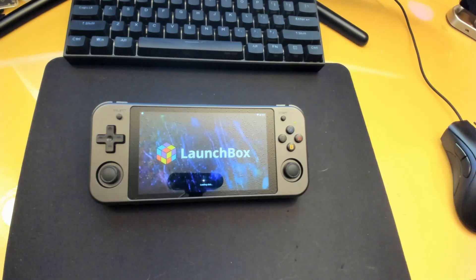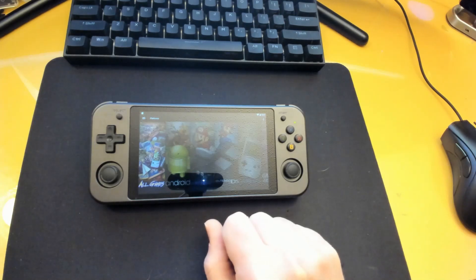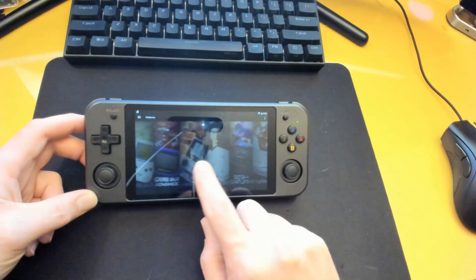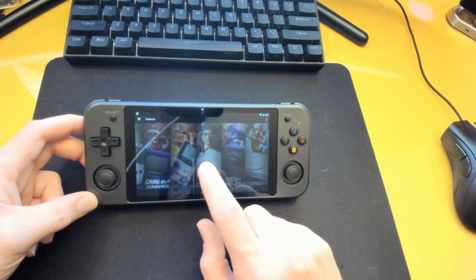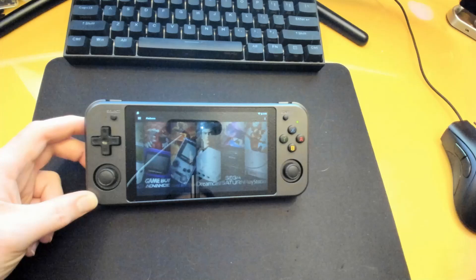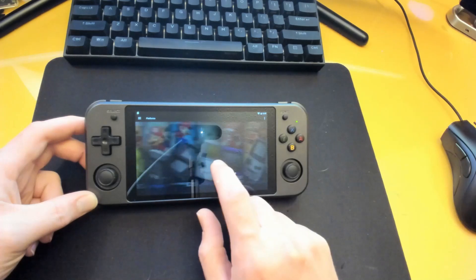So without further ado, here's LaunchBox. I've got this set up on my device and I love it. It is a little different — this is a different build from the PC version. This doesn't allow for themes, so what you get out of the box is what you get. They are bringing some of those updates in the future, but for right now this is what you get. I've got several different systems loaded up. I'm not going to kitchen sink my Android side — I'm going to do that over on the Linux side. Here I'm just going to have some of the harder-to-emulate systems.